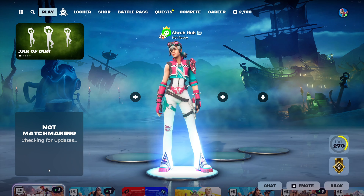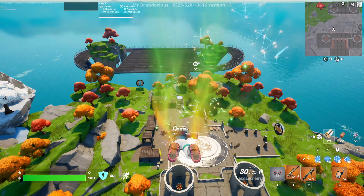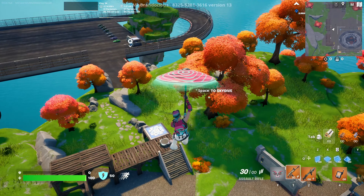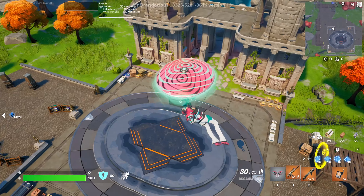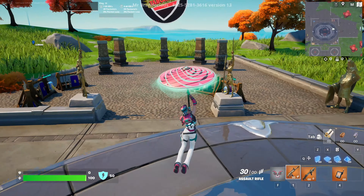Now let's jump right into the game. You can see we're in-game and she has the regular diving animation, as most skins do. For the umbrella, we're using the Chapter 4 Season 4 Win Umbrella, as I thought a lot of you will have it, and it goes perfect with her color scheme as it is pink and light blue. It's pretty cool.